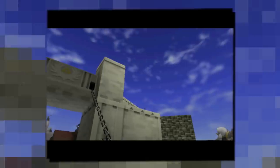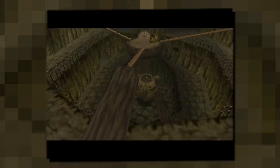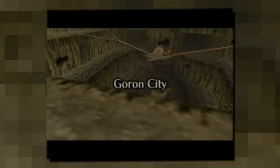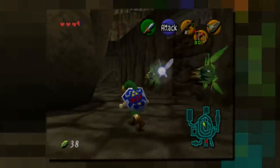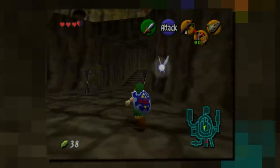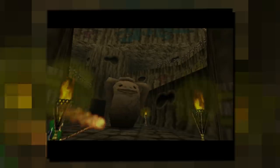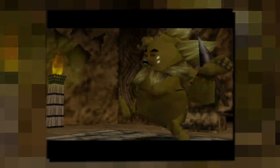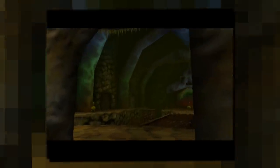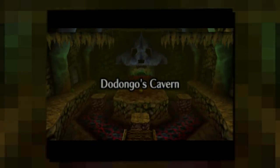So after successfully murdering the Deku Tree, our journey of death and destruction proceeds to the fittingly named Death Mountain. The local Gorons there are sad and hungry. Anyway, a dangerous evil has infested Dodongo's Cavern, the place where the Gorons harvest the delicious stones which they love to devour. After a short trip through the forgotten woods where we learn a song to make the Goron leader feel like a little Goron kid again, we are on our way to cleanse the second dungeon. So Dodongo's Cavern is structured around this central room featuring a central Dodongo skull. The dungeon is actually very linear.